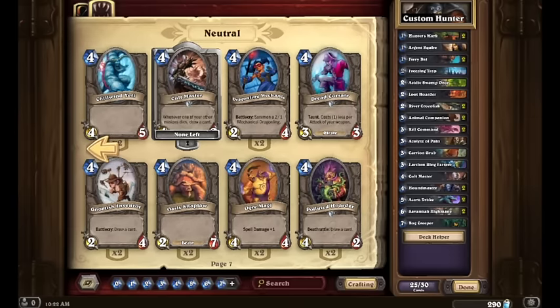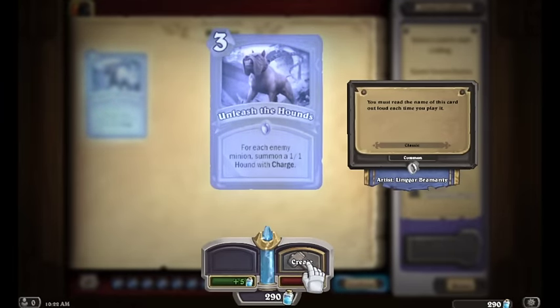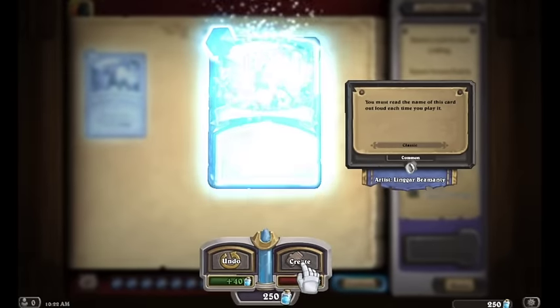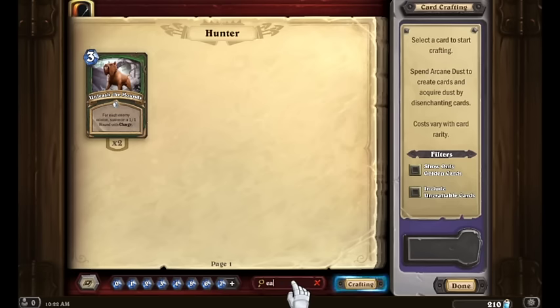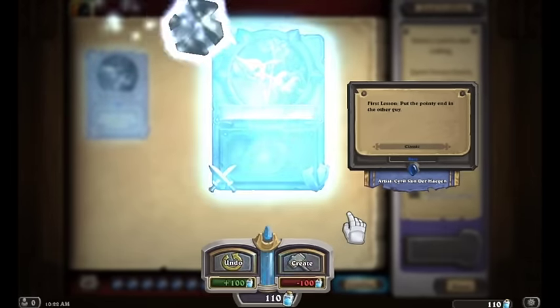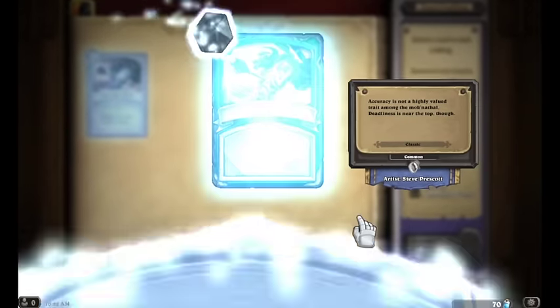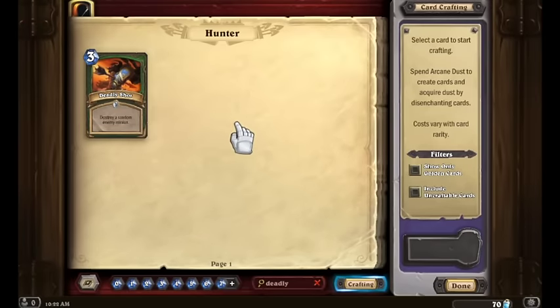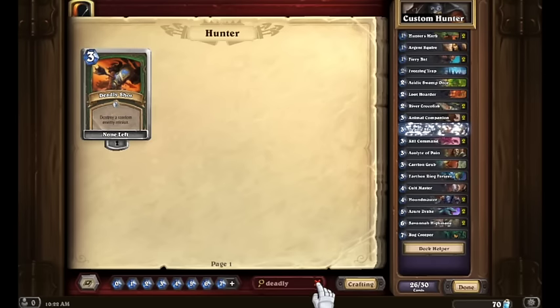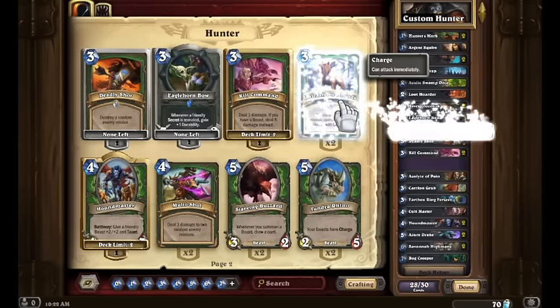We've got a pretty decent curve and a pretty decent deck right now, missing five cards from a full deck. My top crafting priorities for Hunter: first, Unleash the Hounds — a nice common card great against zoo matchups that also provides some beasts and late-game push. We're making two copies of those. We also want one of the best weapons in the game, the Eaglehorn Bow. Since we're running low on dust, we'll make just one of that. My other suggestions: Deadly Shot — let's make one of those — and the Savannah Highmanes which we already have two of.